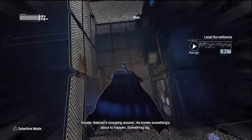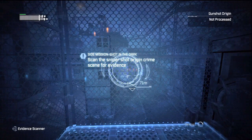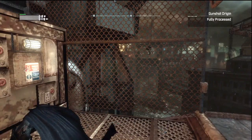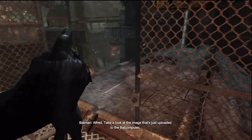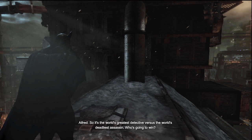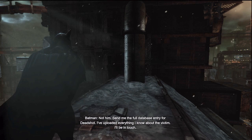Batman investigates: the bullet hit here, travelling through the cage. Follow the line of the shot — there's the shell casing. "Take a look at the image uploaded to the Batcomputer. Is that what I think it is, Master Bruce?" "It is. Deadshot is in Arkham City." "What's he doing there? Is he a prisoner?" "It seems unlikely, but I'm not ruling anything out. He's working for Hugo Strange." "Send me the full database entry for Deadshot."